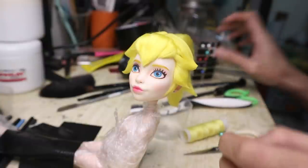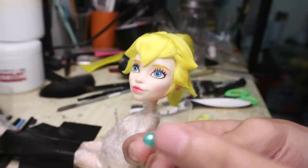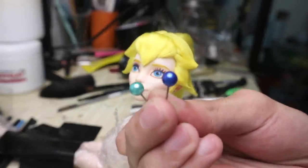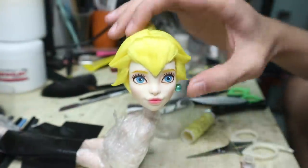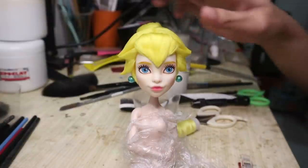Peach's earrings sometimes look cobalt blue, sometimes they look light blue — kinda like turquoise. I got the earrings in those colors, and I like the turquoise better so I'm gonna go with that. The doll itself is done — we can put her aside for now.